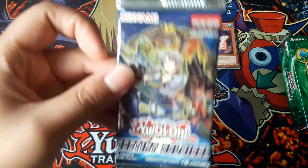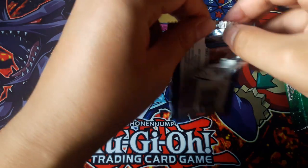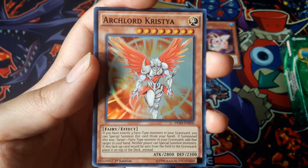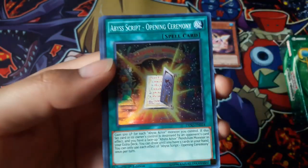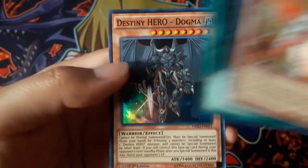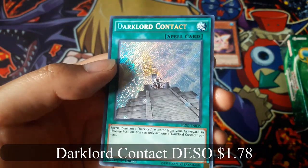Destiny Soldiers — I believe these are all holos. Arch Lord Christia, Abyss Script Opening Ceremony, Creeping Darkness, Destiny Hero Dogma, and Dark Lord Contract for a secret rare.